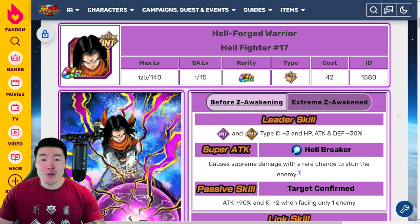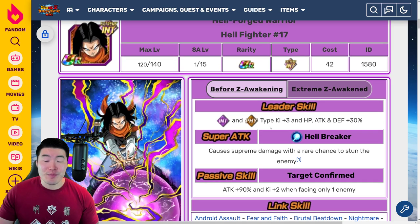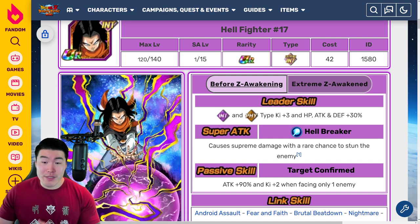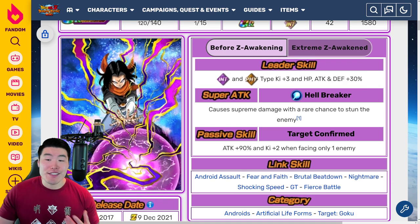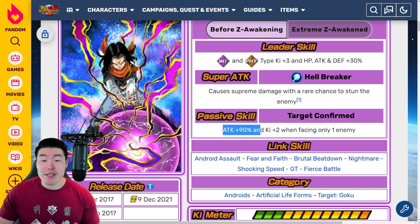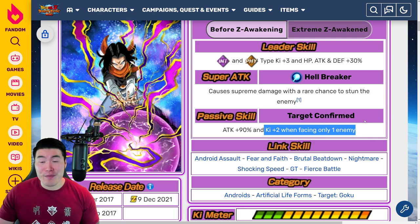Moving on to the Hellfighter 17 — before the Extreme Z Awakening, leader skill is INT types and PHY types, Ki plus 3, HP attack and defense plus 30%. Super attack: supreme damage with a rare chance to stun the enemy. And passive was attack plus 90% and Ki plus 2 when facing only 1 enemy.